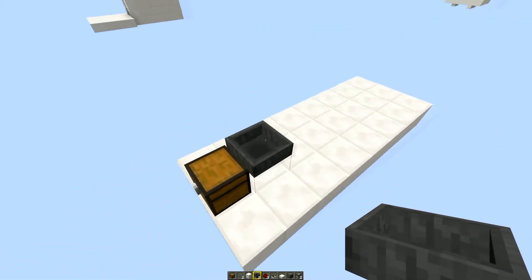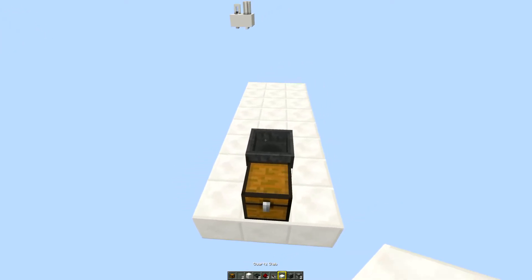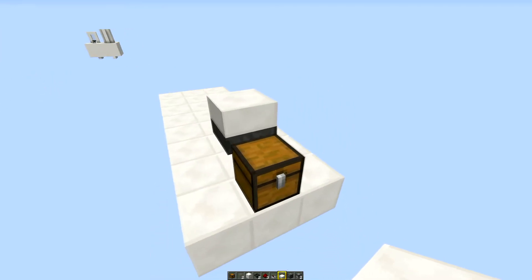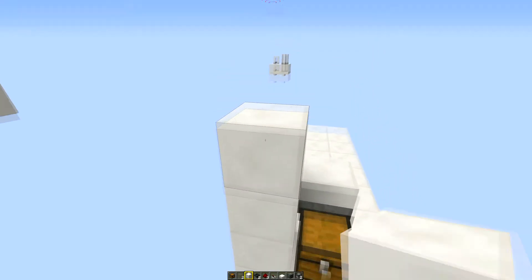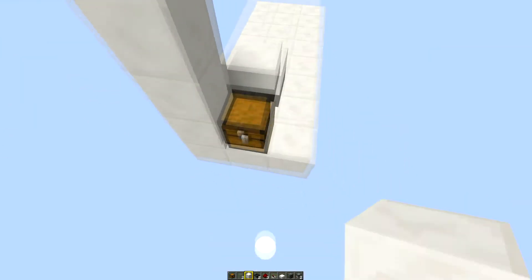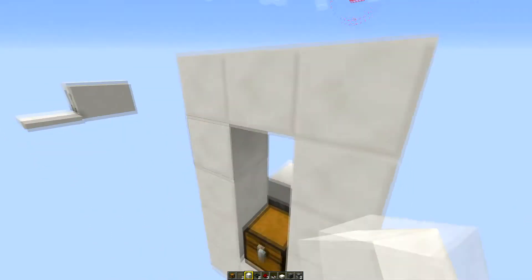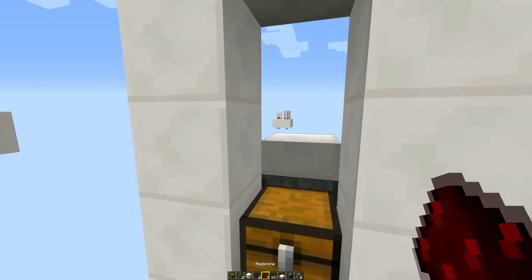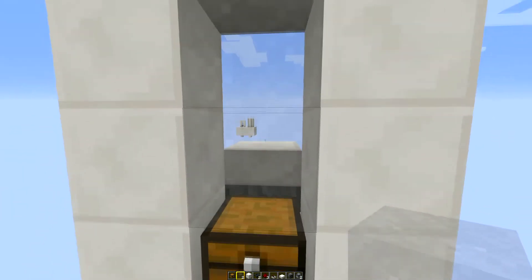This is where your baby chickens are going to be standing, so on top of that hopper you need to put down a slab — crouch again and place a slab on top of the hopper. Then around the front put four blocks on one side of the chest, four blocks on the other, a block along the top, so you've got a two-block gap in the middle, and fill that middle with two blocks of glass.